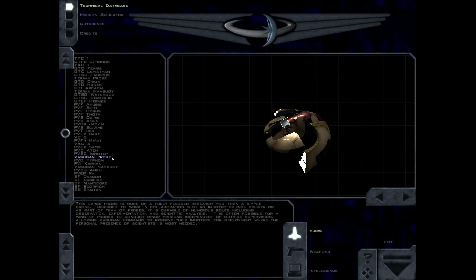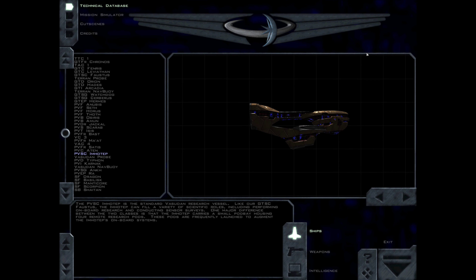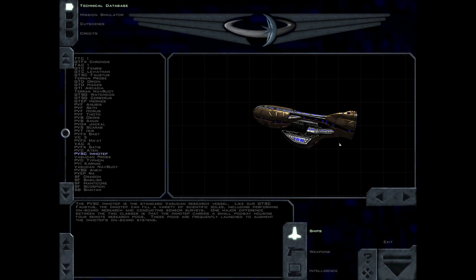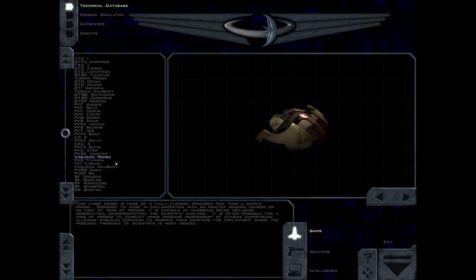The PVSC Imhotep is the standard Vasudan research vessel. Like our GTSC Faustus, the Imhotep can fill a variety of scientific roles, including performing onboard research and conducting sensor surveys. One major difference between the two classes is that the Imhotep carries a small pod bay housing four remote research pods. These pods are frequently launched to augment the Imhotep's onboard systems. This large probe is more of a fully-fledged research pod than a simple drone. Designed to work in collaboration with an Imhotep science cruiser or as part of a team of probes, it is capable of numerous roles including observation, experimentation, and scientific analysis. It is often possible for a wing of probes to conduct minor missions independent of outside supervision, allowing Vasudan command to reserve their Imhoteps for deployment where the personal presence of scientists is most needed.